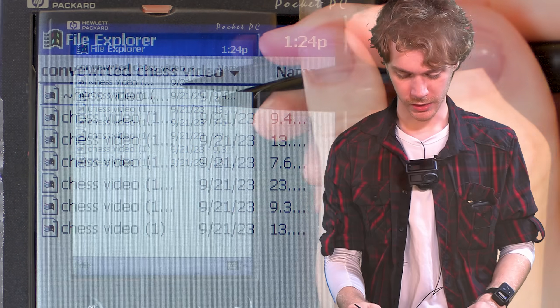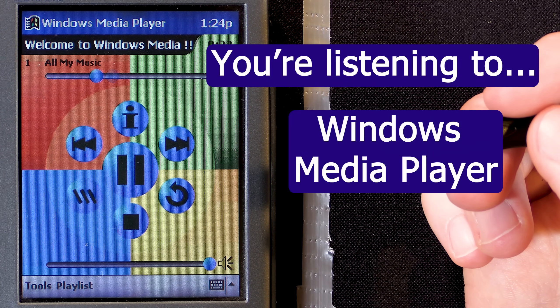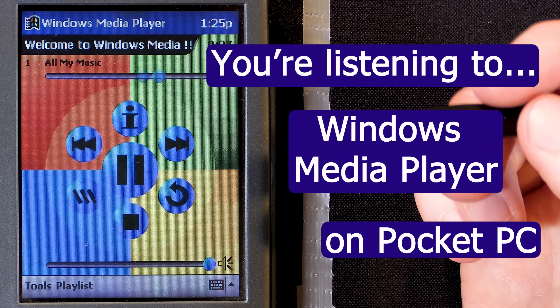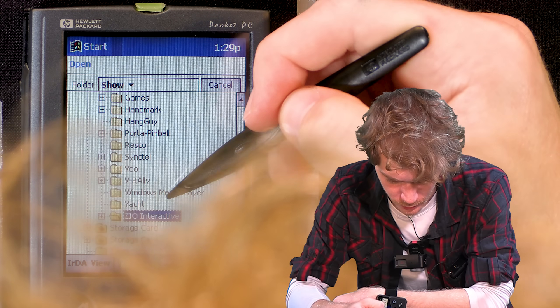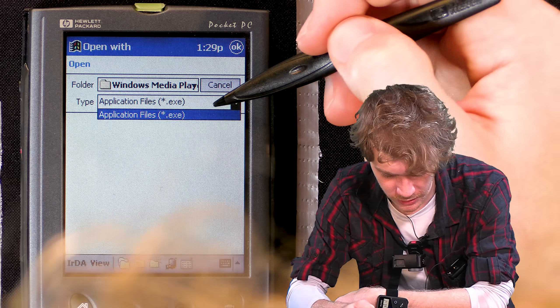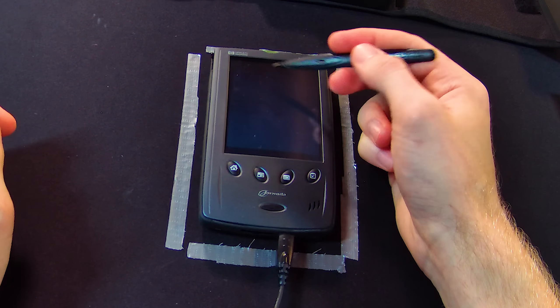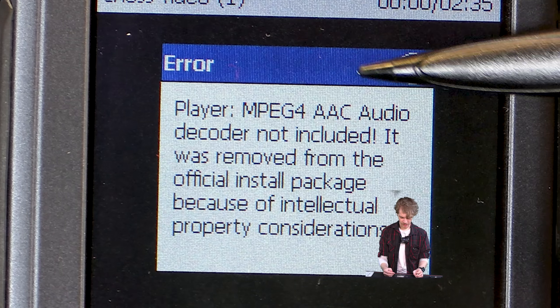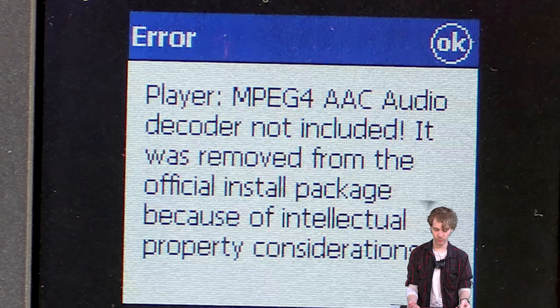Media Player? You're listening to Windows Media Player — what pocket would you see in the computer? You couldn't have said anything more dweebish if you tried. I don't understand, man. Open it with Windows Media Player. Windows Media Video — play it with Windows Media Player, it's literally called that. You're done! Pocket Music and Video Player — wow, this does look quite good. Come on, big boy — be a boy that's big. MPEG 4 AAC audio decoder not included — it was removed from the official install package because of intellectual property considerations. Why are you trauma dumping on me?